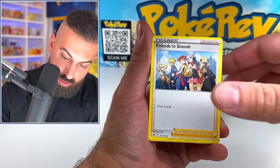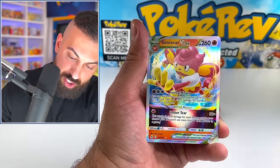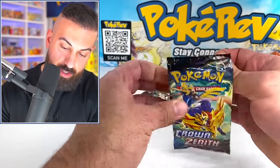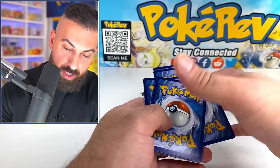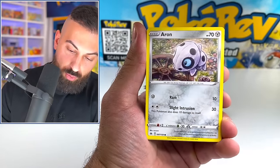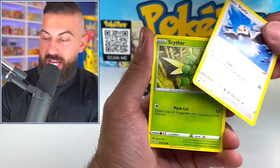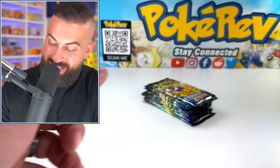Trekking Shoes, Friends of Sinnoh. We got Cherubi, Exeggcute, Crushing Hammer, and the Cysmere V-Star. I'm going to count up all the pulls on the last pack we open. I'm filming super late — I normally don't film this late. I had a long day, I'm tired.